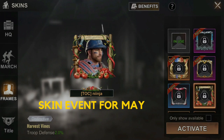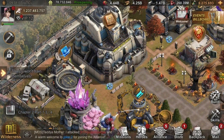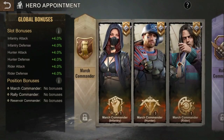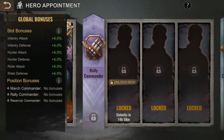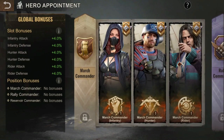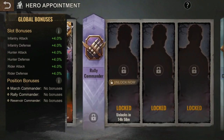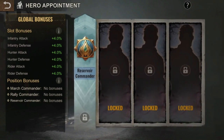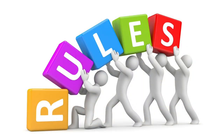Hero Appointment is a new feature that you can find under your headquarters, which allows you to appoint heroes on three different positions and enhance them to get bonuses. The three positions are: the March Commander, applicable to marches whether killing infected or attacking a settlement; the Rally Commander, whose bonuses apply to your rally; and the Reservoir Commander, whose bonuses apply to your reservoir raid or reservoir matches.